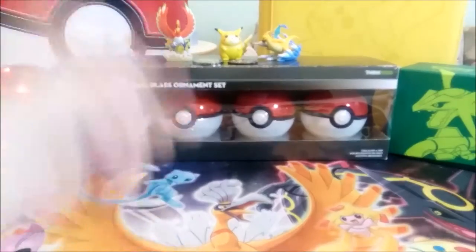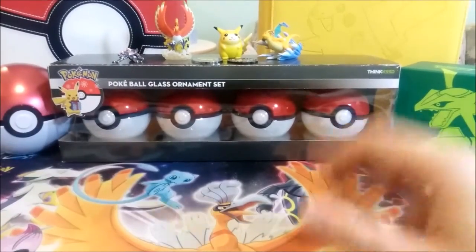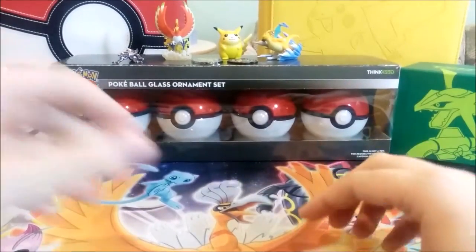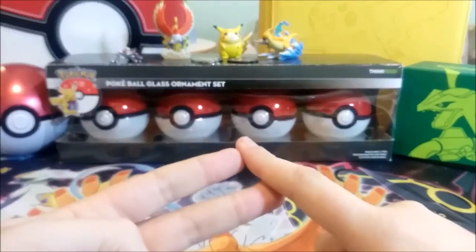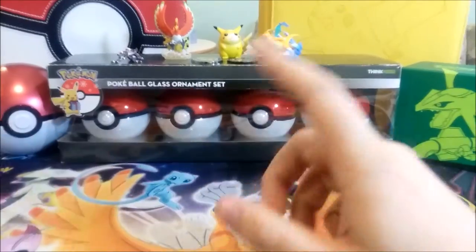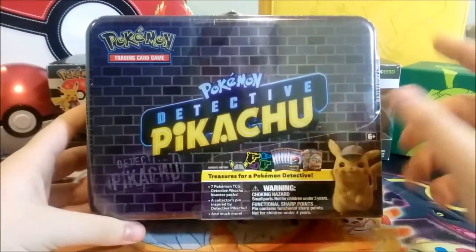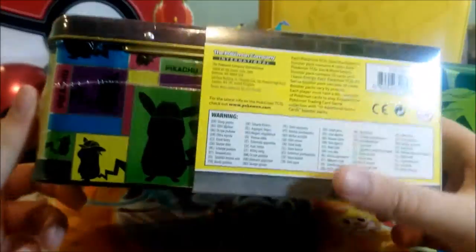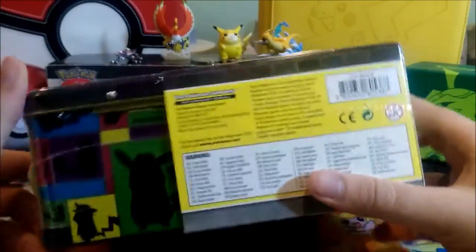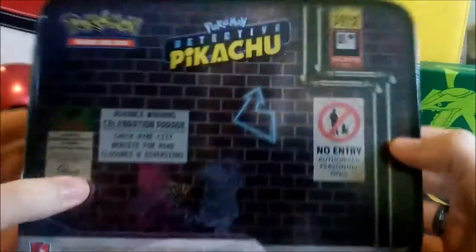Hey everyone, I'm here again and today is the day we are opening the last item from the Detective Pikachu set. We opened the two Pikachu cases, the Mewtwo, the Charizard, the Greninja, and now we are at the Detective Pikachu treasure chest — or whatever the name of this specific item is. I'd call it a lunchbox, but they keep calling it a treasure chest, so that's what I'll go with.